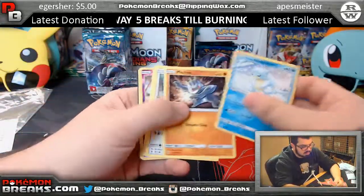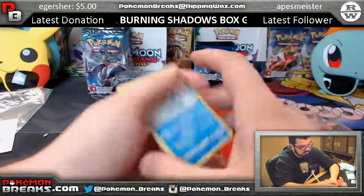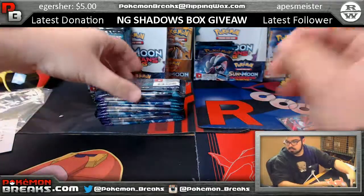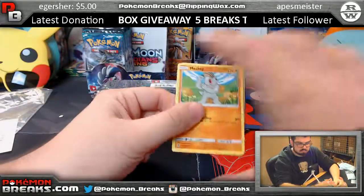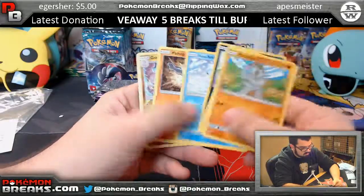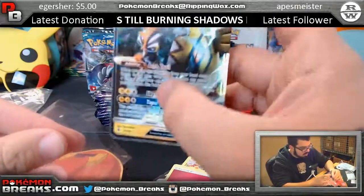Oricorio reverse, Sharpedo regular rare. Goodra, Tapu Koko GX going over to Clarence Merrick.